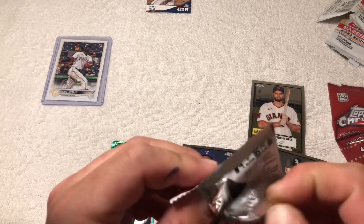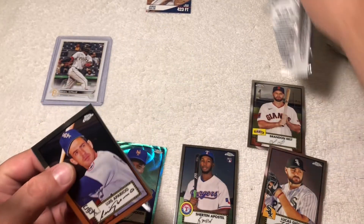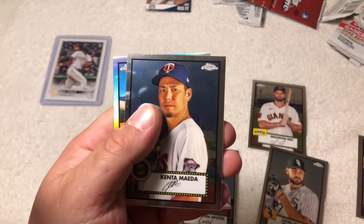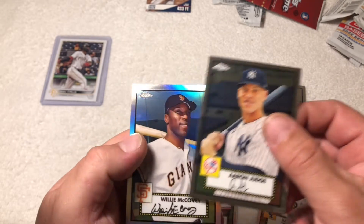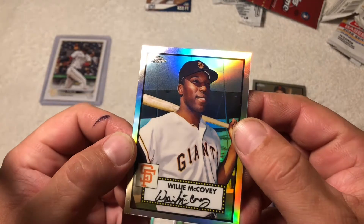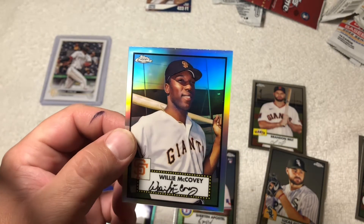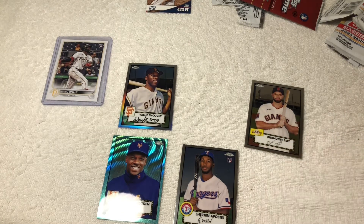Hopefully the whole box doesn't look like that — jeez, that's bad. Really off-centered. Alright, last hobby pack for the day. Got something chromy — Maeda. Oh, I was like there's only three... there's a Judge, and a Willie McCovey. That one's a lot better as far as centering. That one's actually really good, just a little bit off top to bottom. Chrome's got some surface issues. There's the two parallels I guess. Overall, not too good.